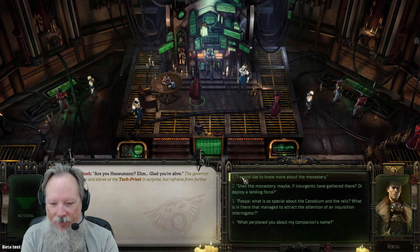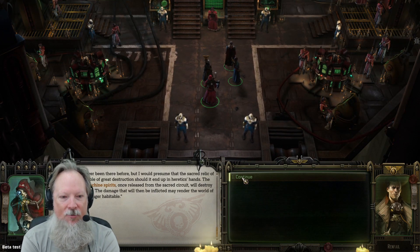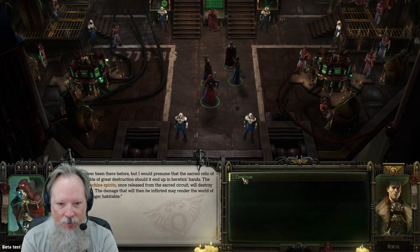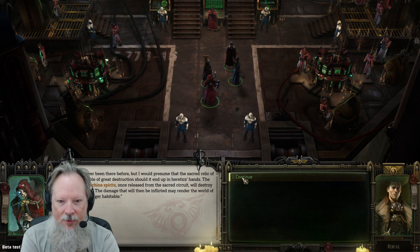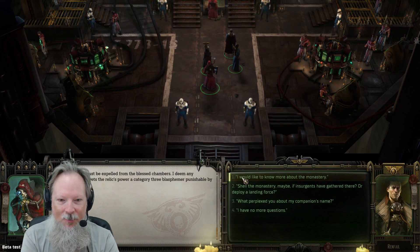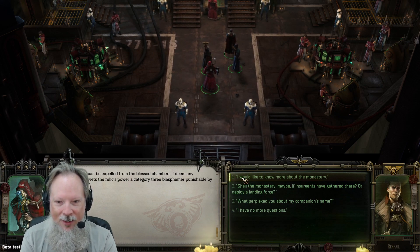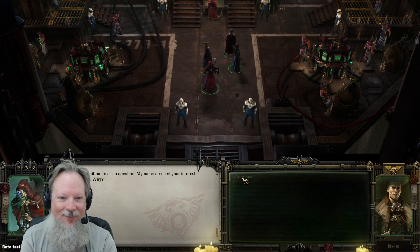Pascal, what's so special about the Sinobium relic? 'I've never been there before, but I presume the sacred relic of the reactor is capable of great destruction should it end up in heretic hands. The fury of those loose machine spirits, once released from the sacred circuit, will destroy everything around it - the damage inflicted would put the world of Riken Manor beyond habitability. I deem any desecrator who covets the relic's power a category three blasphemer, punishable by death on the spot.' Okay, wow. Intense.